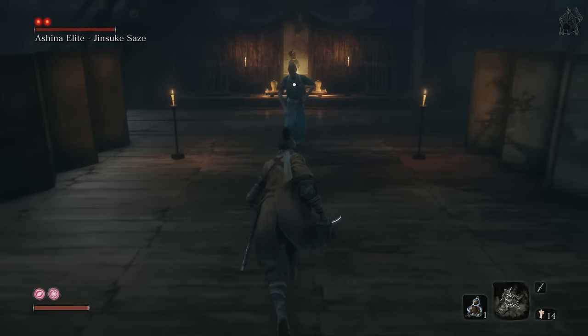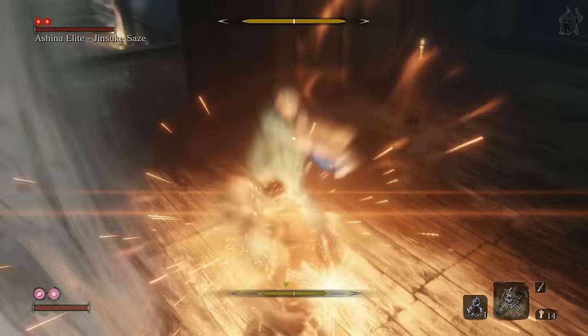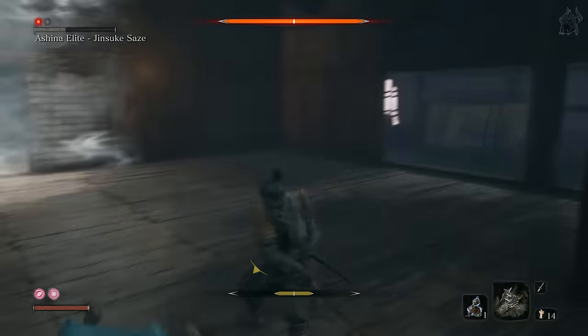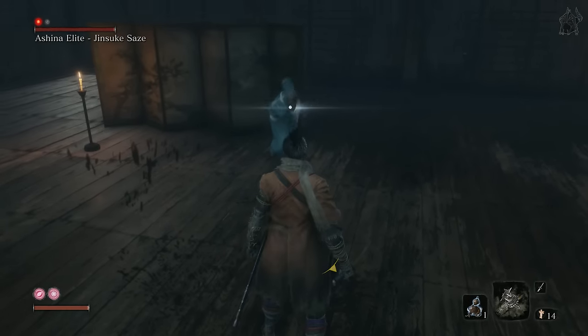Greetings, Sekiro Goru here, and I'm going to show you a few ways to beat the Ashina Elite, Jinsuke. His main attack is a two-hit combo, which can be parried if timed right. You'll know he's about to do it by the light that appears on his blade.